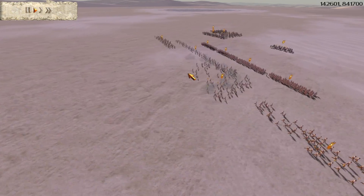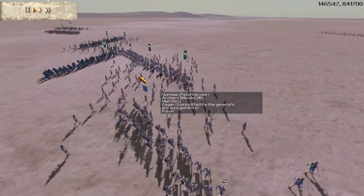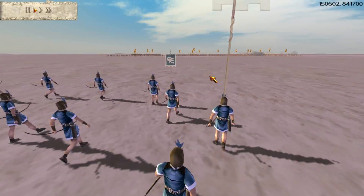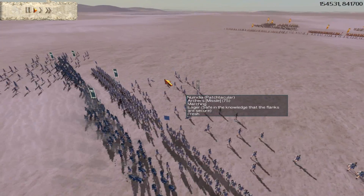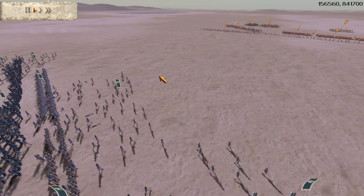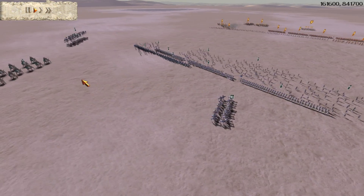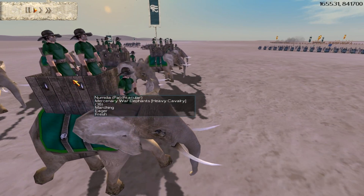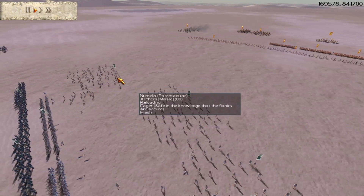His guys outrange me pretty badly in the skirmishing department. For me to win the skirmishing fight it's not going to be easy — his are higher quality than mine, they'll outrange mine, and he's got horse archers. Technically with his horse archers he has one more skirmisher than I do. I have my elephants but you don't want to use elephants for skirmishing because if they start getting hit with flaming arrows they'll die, so you've got to be careful. I'm going to move up my infantry to stay nearby my archers.